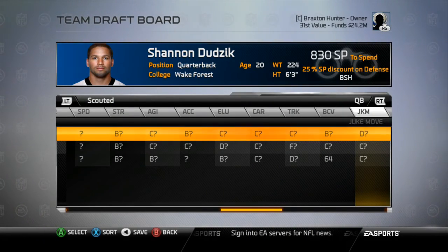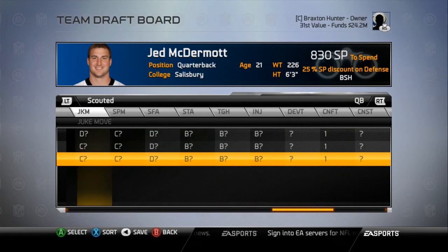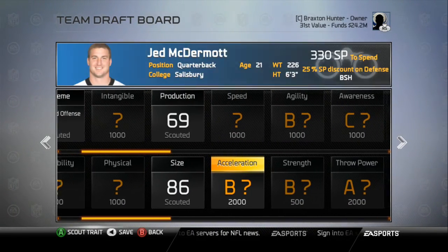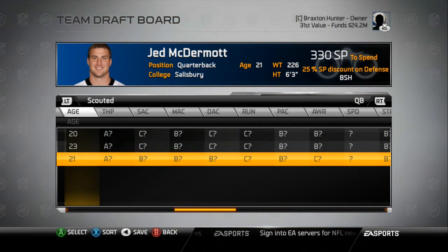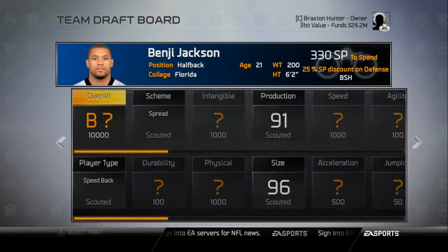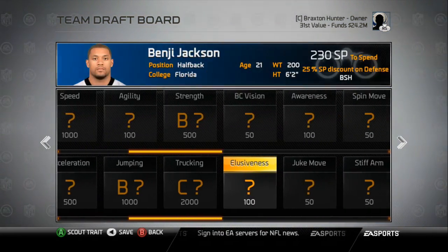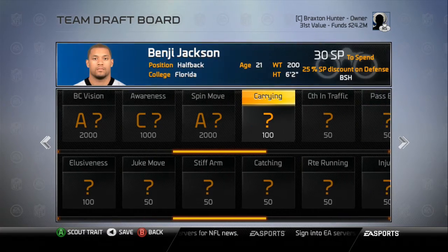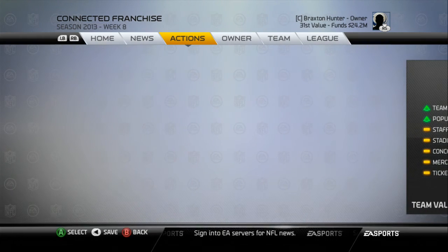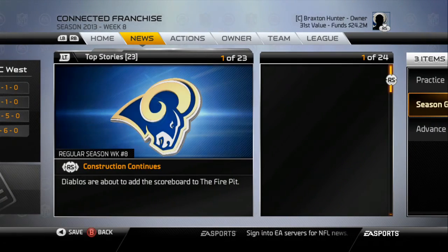I'm not 100% sure I'd want to draft McDermott though — if we wait one more year there might be a very talented quarterback in the draft or free agency. We have quite a few scouting points left, so I want to make sure I get all the attributes for these quarterbacks scouted to make the right decision. Putting the rest of the points into Benji Jackson, the six-foot-two, 200-pound running back from Florida — excellent ball carrier vision and excellent spin move. That's going to do it for this video, guys. Make sure to like, comment, subscribe, and I'll see you in the next one!